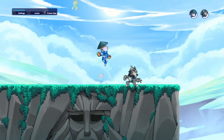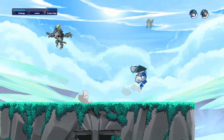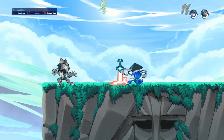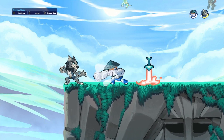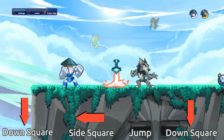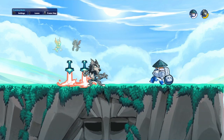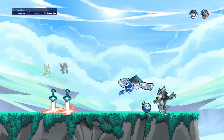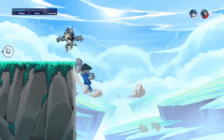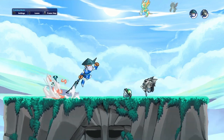For gauntlets, the main combo I use is this one right here — side light, down light, side light, and down air. I'm going to be putting the arrows on the screen so you guys can practice them. From there you can do another side light. That's the first combo.